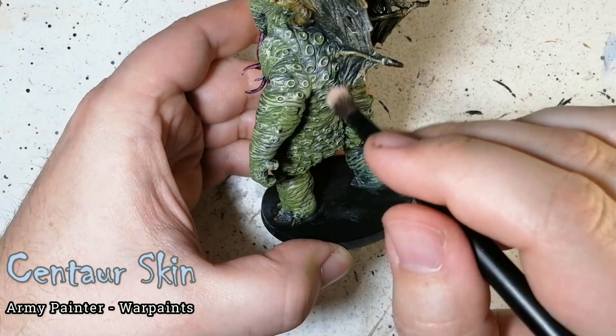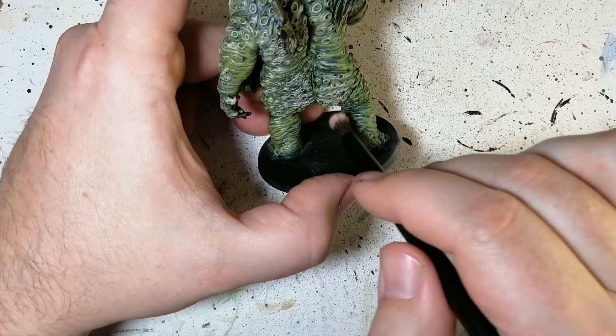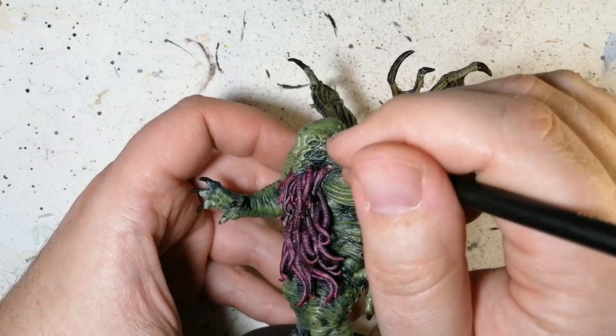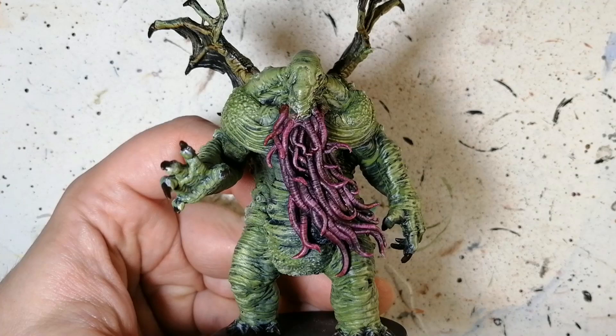Now we're taking some Centaur Skin — this is an Army Painter Warpaints or Warcolours, I'm not sure what they're calling them anymore. Just really touching the tops of all those little pustule balls or skin nodules, not going further than that. I'm also doing this on all four of his eyes on each side of his head to really make those pop — just like he's got those glowing eyes.